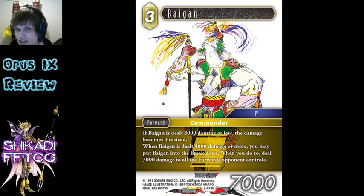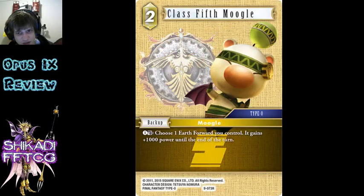Bagan - really weird, really hard to evaluate. I'm tempted to say it's not very good at all. Some people think it's quite good but I don't really see it. Not being able to be pinged is good, so that's alright, but it's only a 7k vanilla 7k basically. There's almost no situation that's going to be dealt 4,000 or more damage without dying, which means it can't use the effect. And then it's only done 7,000 as well. Really weird. I don't think there's any way to trigger it yourself either, but it's reliable. Maybe there's some weird situation that's decent, but I'm not convinced. Choose an Earth forward - it's just another Moogle name, whatever. I don't really care about the effect.